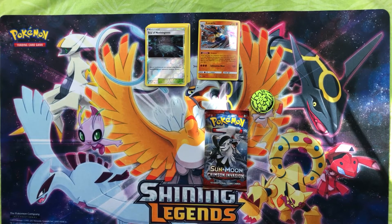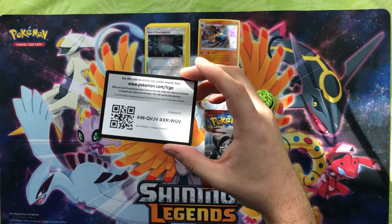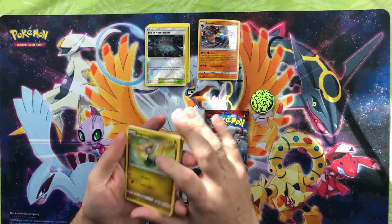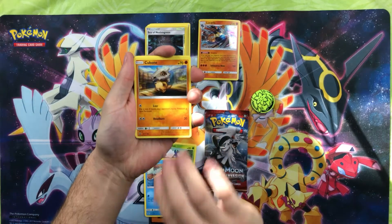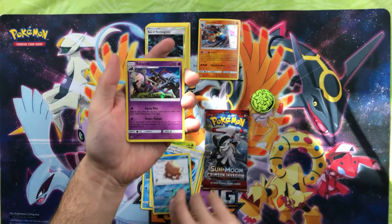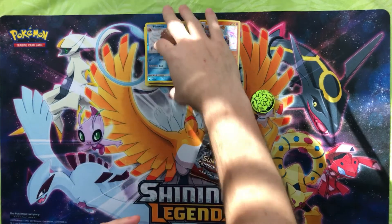Next, we get our Guzzlord pack. Let's see if we can get a Guzzlord. I would love to get a GX — one of these packs, please, for the love of god, one of these packs, GX me. We got Jangma'o, Karoblast, Phoebus, Salandit, Cubone, Pyloswine, Psychic Memory, Dash and Pouch, Pyloswine Reverse, and a Salazzle Hollow. At least we got a Hollow. Not bad.